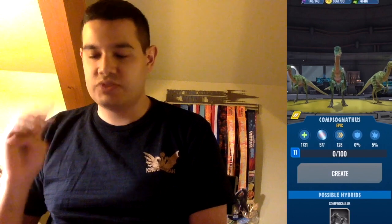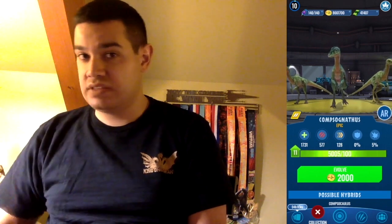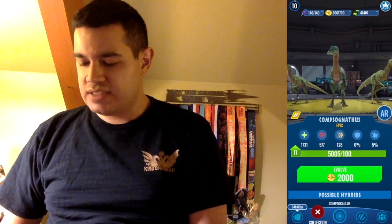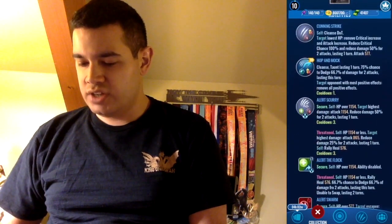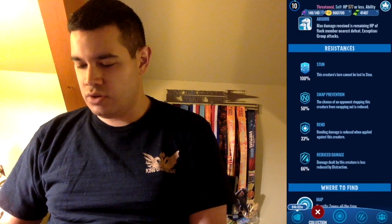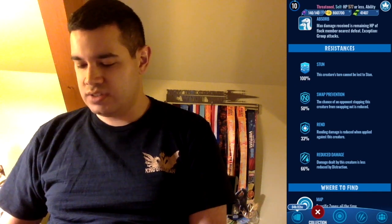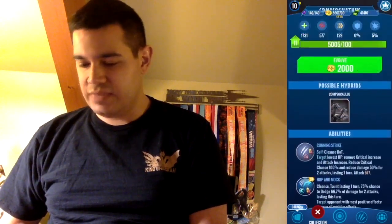You kind of need to see these three on impact. By the way, darting this thing is not that hard — as soon as you dart the first one, the other two will just run away so you don't need to dart them, which makes it a lot easier. Anyway, this one has 1,731 health, 577 damage, 128 speed, no armor, 5% crit. The abilities it knows are Cunning Strike, Hop and Mock, Alert the Scurry, Alert the Flock, Alert Swarm, and Absorb. Resistances are 100% stun, 50% swap prevention, 33% rending, and 66% reduced damage.